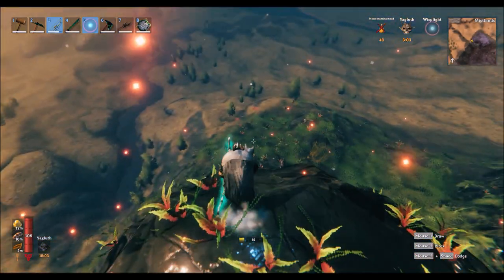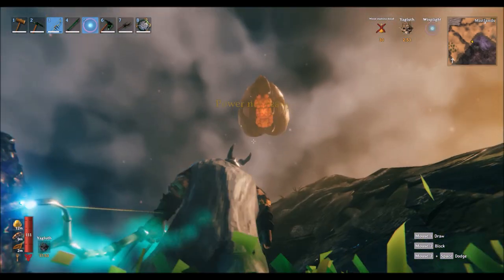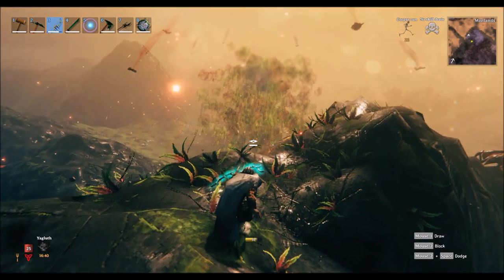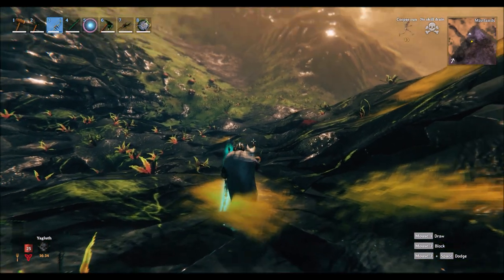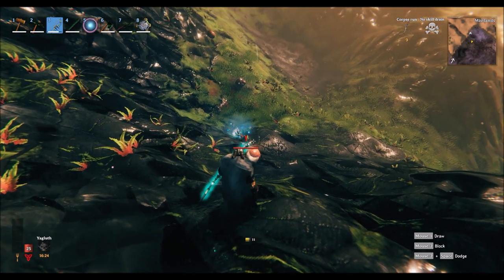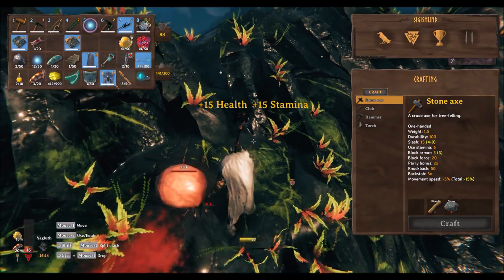Just get out of the way of the flames, run down here, hopefully not get hit. After running around a bit I came up to the top of this hill and took the shot and killed it. You'll find it drops what's basically a gas bag. They will also release ticks — you really want to take the ticks down as quickly as possible because they will jump on you and suck your blood. I switch to a sword to chop it off.